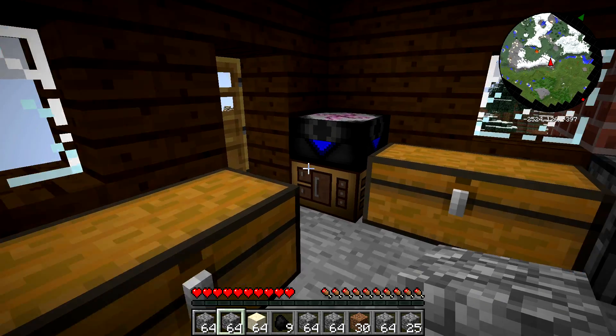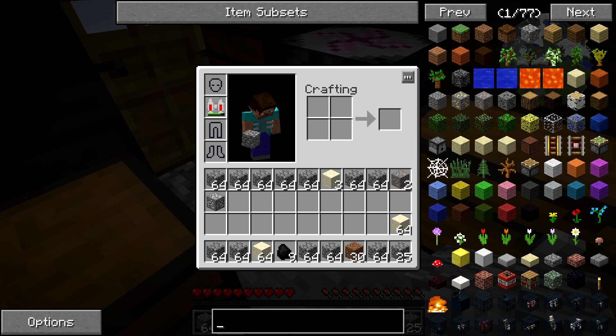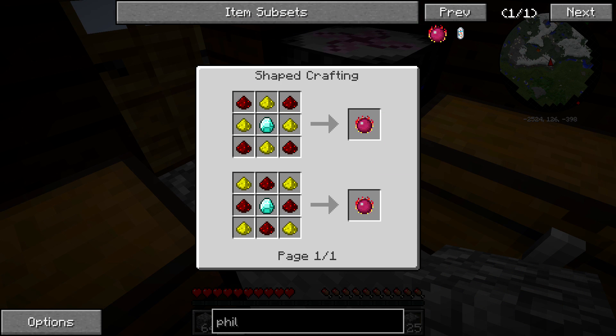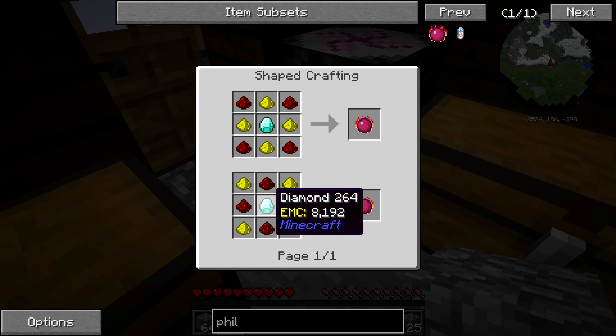Anyway, the first thing you want to start working towards is the philosopher's stone. The glowstone is not hard to get — you can just go into the nether and grab some glowstone. You need to mine like two blocks of it and you're done, and pigmen do not attack you while mining glowstone like they do if you mine ore.